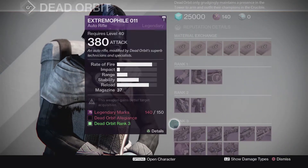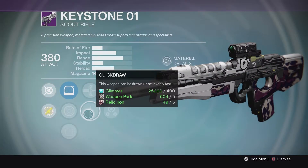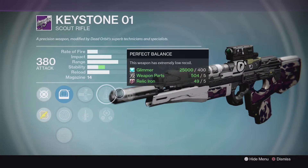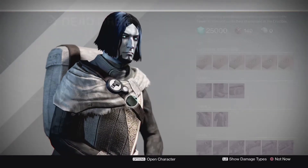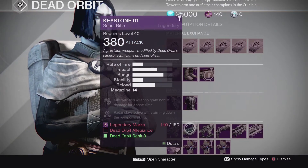Another one that kind of popped out to me was Keystone, maybe. You got Quick Draw, Perfect Balance, and Crowd Control — Crowd Control is always a nice perk to help string kills together. Overall though, to be transparent, I'm really stretching with these two guns that I've mentioned.